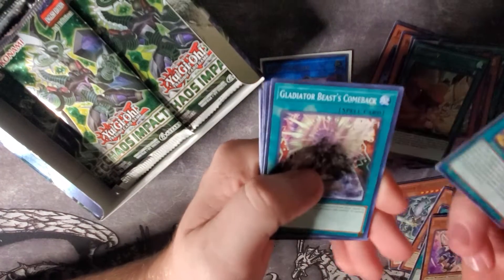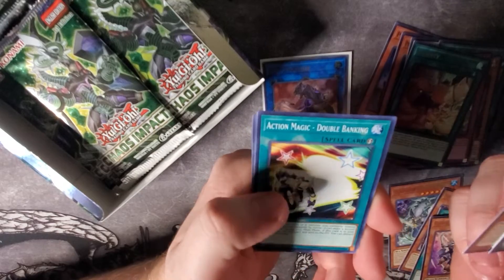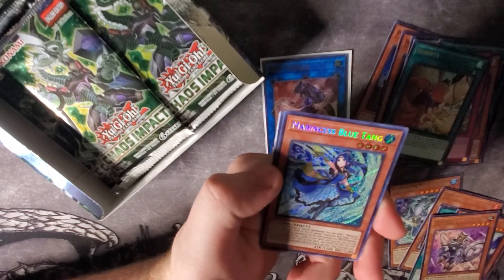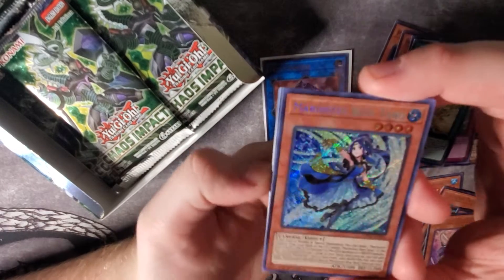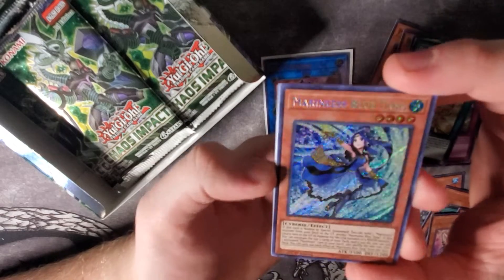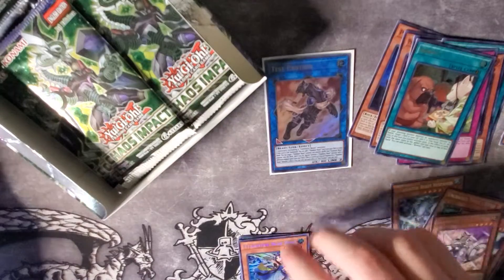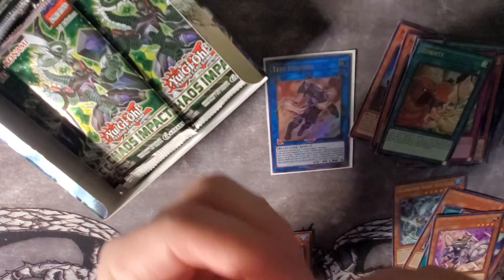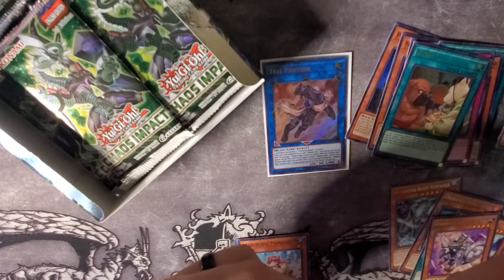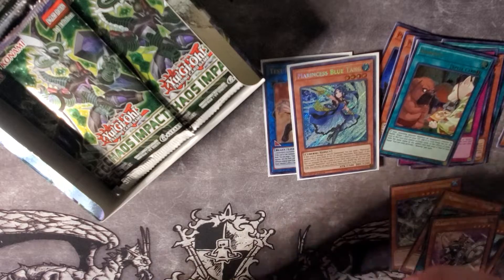We have Wattrain, Gladiator Beast Comeback, Infinitrack Brutal Dozer, Action Magic Double Banking, and awesome — we got a Marincess Blue Tang! I'm pretty sure at the time of recording this it's a $34 card, so that's really awesome. That's a really nice Secret Rare. Marincess really needed this card to be a rogue deck in the format.